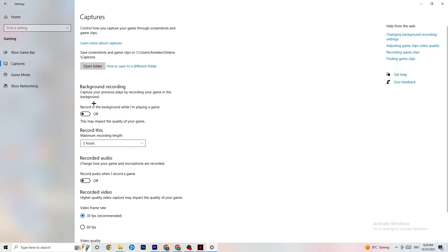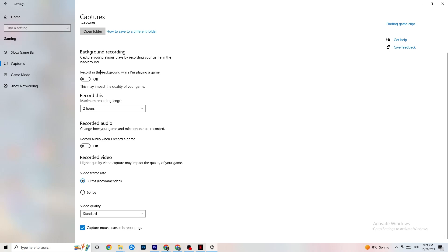Next, go to Captures. Under Background Recording, turn off 'Record in the background while I'm playing a game.' If this is on, it's no wonder you're having FPS drops, freezing, or stuttering — recording sucks a lot of performance, especially on low-end PCs, and will cause crashing and stuttering. Also turn off audio recording — it doesn't impact performance as much, but it still does. If you want to record, use another program like OBS, not Windows.